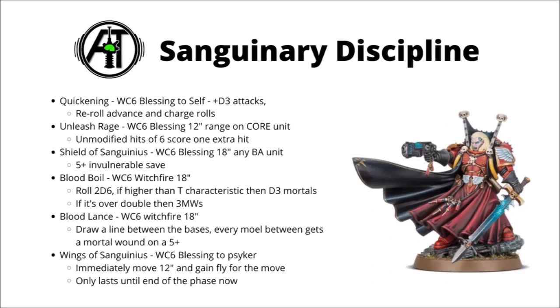Next up we have a couple of slightly underwhelming Witch Fires. Blood Boil is 18-inch range, Warp Charge 6 — you roll 2d6 and compare to the target's Toughness. If it's greater than Toughness they get D3 Mortal Wounds, and if you roll double their Toughness it's a flat 3 Mortal Wounds. Basically a little bit superior to Smite if you're targeting Toughness 3 or 4, and it's nice you don't have to target the closest. Blood Lance has been rewritten but is unfortunately still awful — a Warp Charge 6 Witch Fire that draws a line between bases, and every model along that line gives a 5-plus chance to afflict a Mortal Wound. Even spearing 6 models, you're only getting about 2 Mortal Wounds on average.